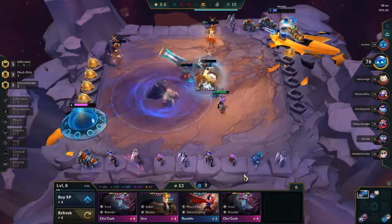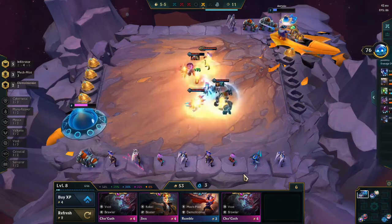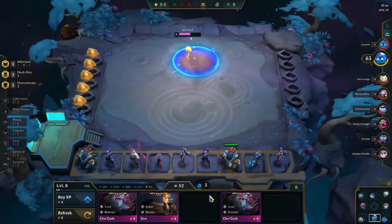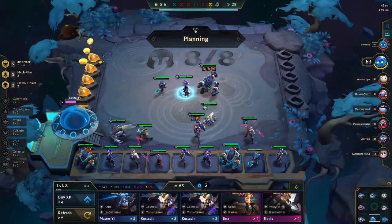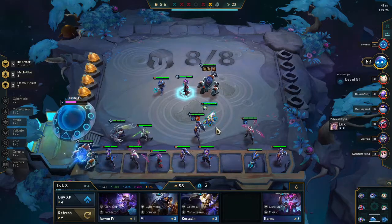Up against the other Infiltrator guy — unfortunately he is very powerful, he has the tier 3 Annie, but luckily he does have less health than us. So here I'm actually going to sell one of the Annies and try and pick up the Rumble really quick, because it is more likely we'll go for the tier 3 Rumble since he already has a tier 3 Annie.